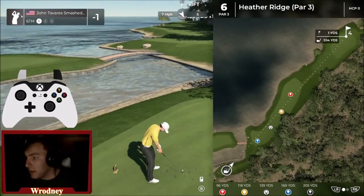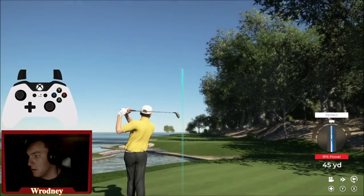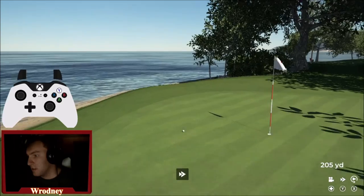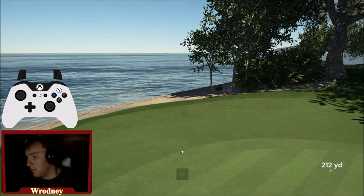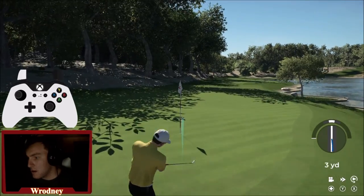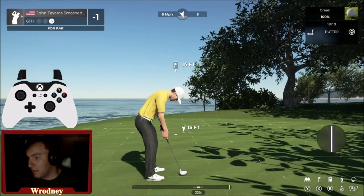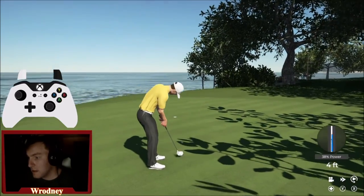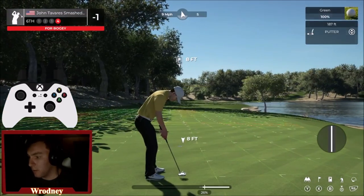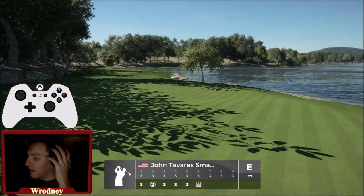A bogey-free round actually should have probably been my goal. Seven mile per hour into us — gonna take a little bit off of the hybrid. That might be too much. I think we chipped this just because chipping is pretty easy and it is a makeable chip. Wow, we just made this so much harder. Wow, I just said it would be a good goal to avoid bogeys and we're gonna get one literally as soon as I say that. That's actually just unbelievable how that worked.